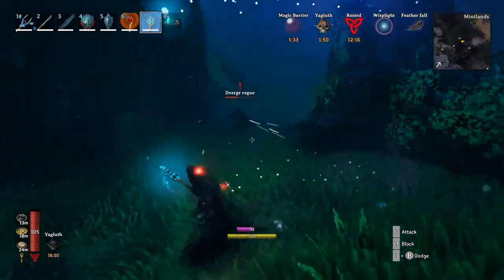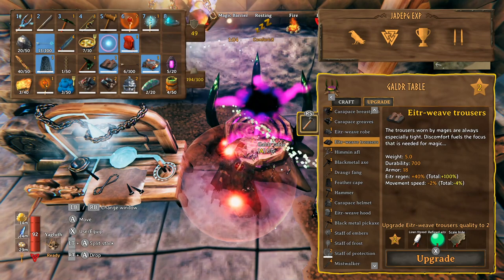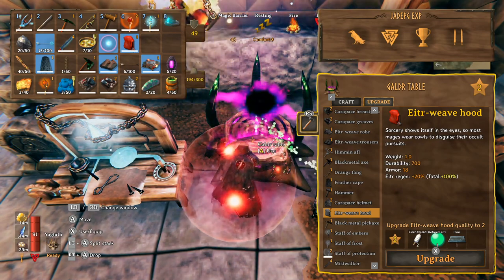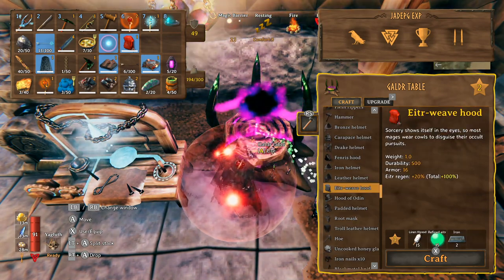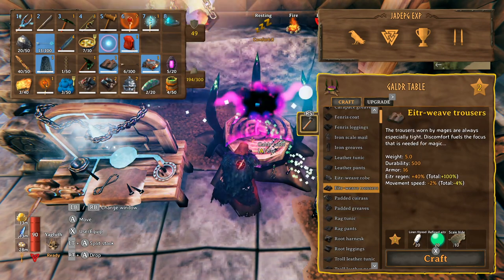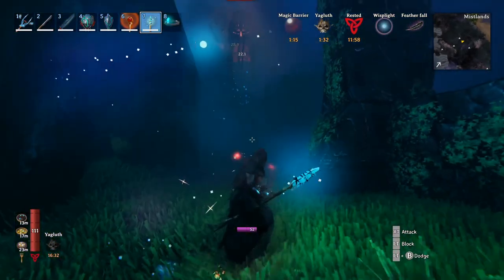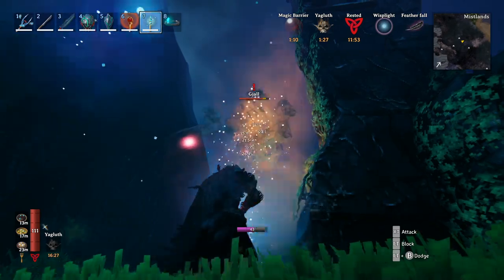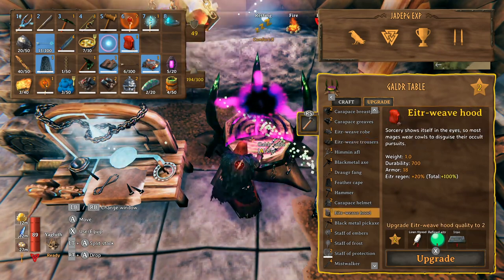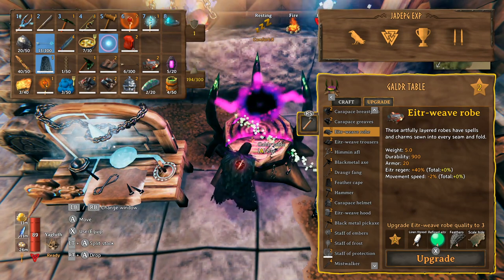For upgrading the magic set, I'd actually say hold off - it's only a small armor increase of 2 per piece, and the magic regen doesn't actually increase on upgrade. It is relatively cheap though. To craft the robes and trousers you need 20 linen thread and 20 refined ether each; the ether weave hood needs 15 linen thread and 15 refined ether. The robe requires 10 feathers and 5 scale hide, the trousers need 10 scale hide, and the hood needs 2 iron. Upgrades cost 4 scale hide, 2 feathers, 4 linen thread, and 4 refined ether for robe and trousers; 2 linen thread, 1 refined ether, and 1 iron for the hood.